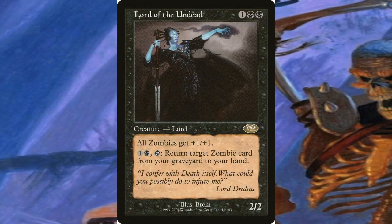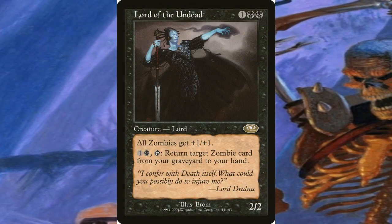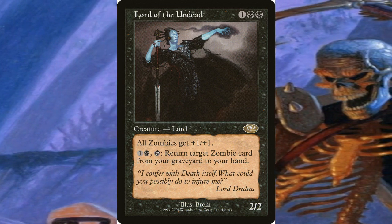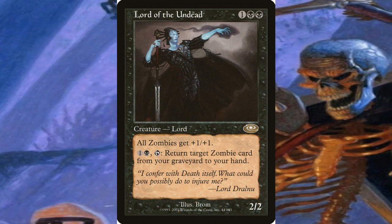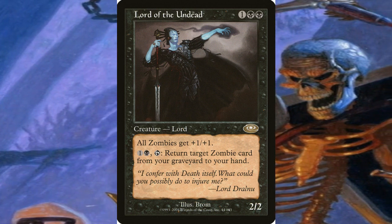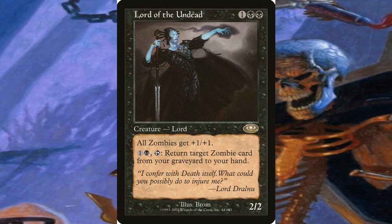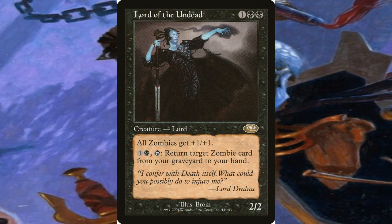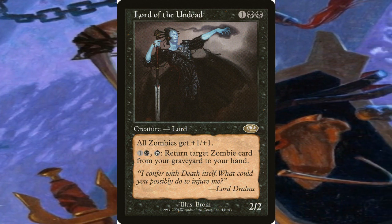There were seven notable cards of this expansion. The first notable card was Lord of the Undead, which was a zombie creature with a casting cost of two black mana and one generic mana. It had two power and two toughness, gave other zombie creatures +1/+1, and had the ability to put zombie cards from the graveyard to your hand. This made zombie tribal decks a real legitimate threat in competitive play.